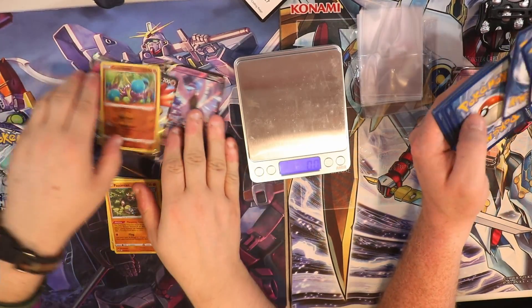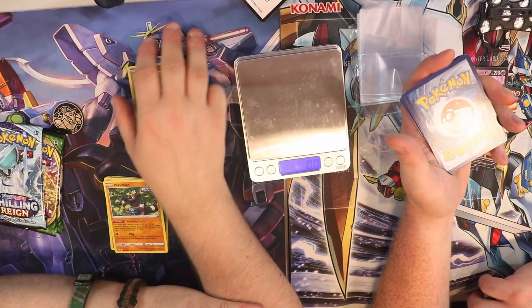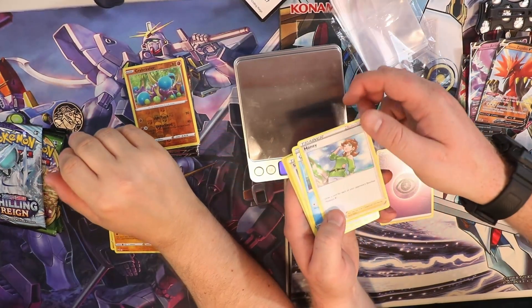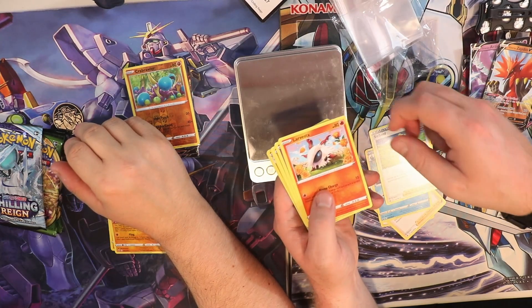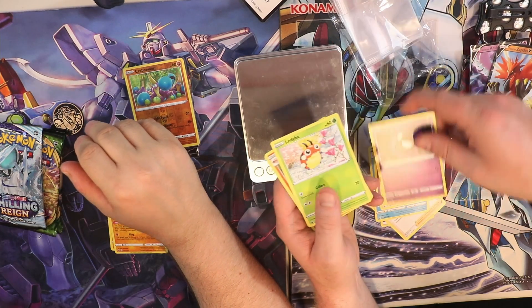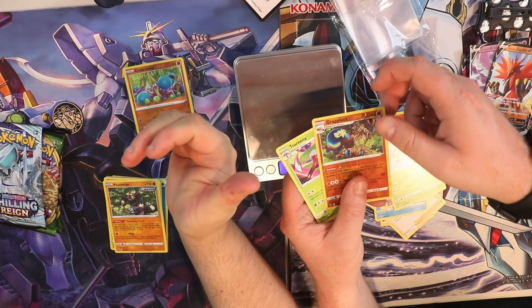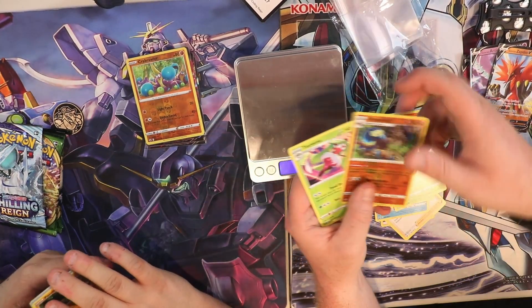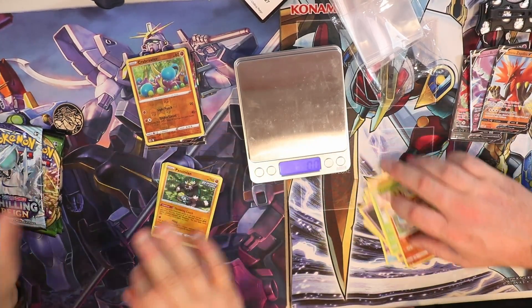And my Chilling Reign. Here's your code: TRC-DTGDWHZN27. What's the energy? I'll go fire, I'll go electric — psychic. We got a Honey trainer card, a Drizzile, a Snorunt, Larvitar, Inkay, Rockruff, Gastly, Olivia, Grapploct — the evolved form, reverse holo — and Tsareena. Not bad.